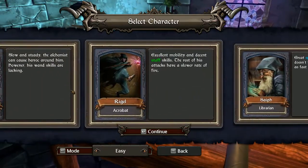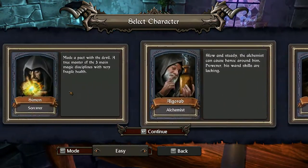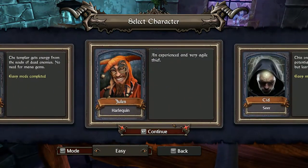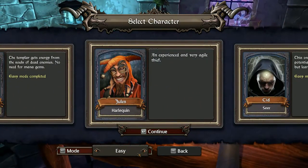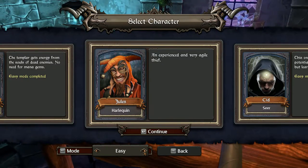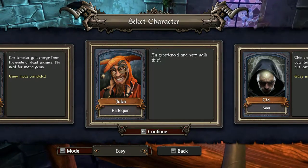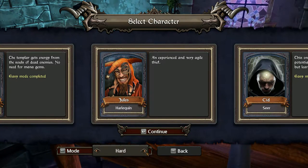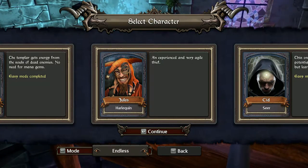But for this let's play, I'm going to play Jules. Now when you first start a character, they have two difficulties to start with: Easy and Normal. You have to unlock Hard by beating Normal, and Endless again by beating Normal.